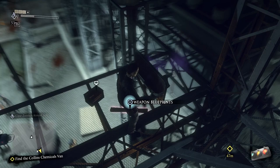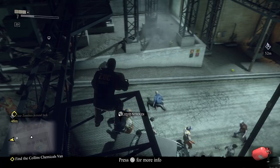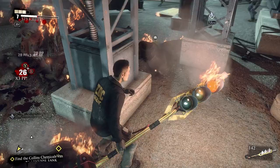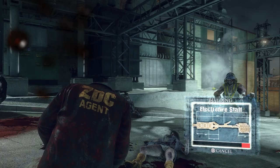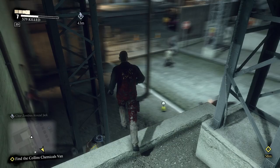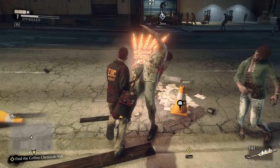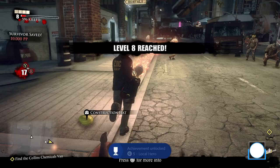The next blueprint is for the Electro Fire Staff. Combine a propane tank with the Electric Staff to create it — this comes with an ammo refresh. Use the nearby materials to make another: battery plus traffic light makes Electric Staff, then add a propane tank for Electro Fire Staff. Use the heavy attack button to swap them from electric to fire damage — significantly better at clearing zombies, and we need a large number of fire kills for a PP trial. Return to ground level. The first survivor Jack will be on a taxi — use the Electro Fire Staff to clear the zombies around him for the 'Local Hero' achievement.